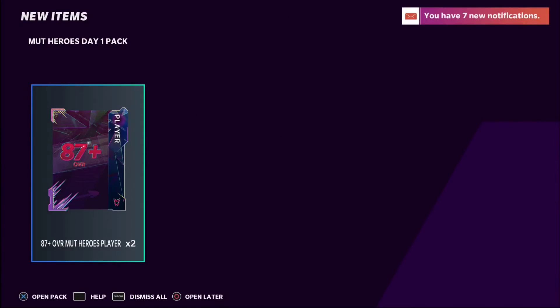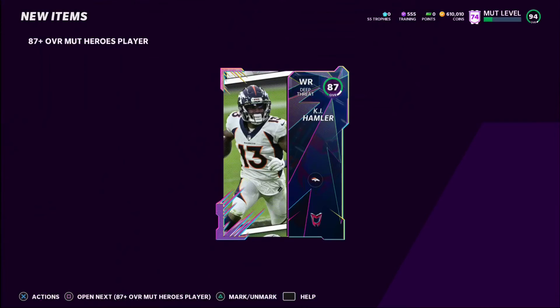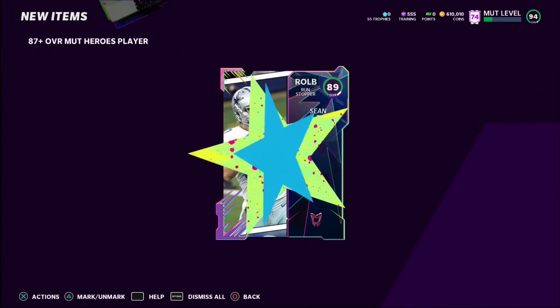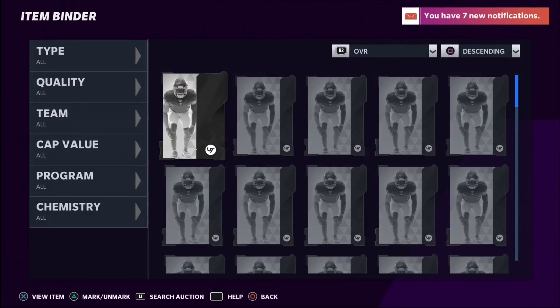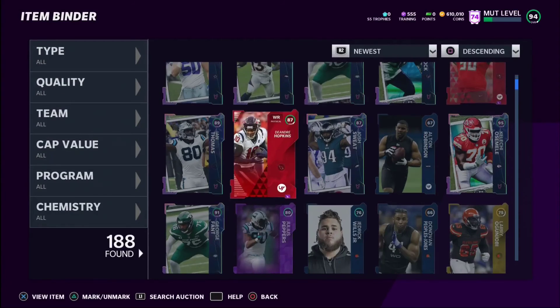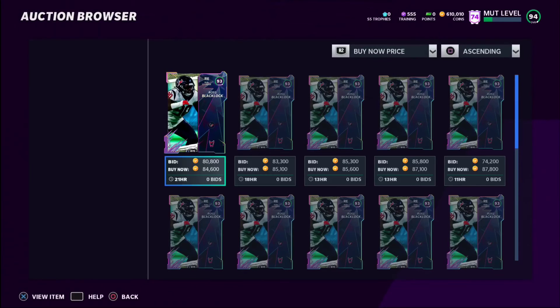We got the points on the account. Opening the Mud Heroes Day One Pack — it gives us two 87-pluses. Can we get a high overall? First card — an 87 KJ Hamler, not the best start. Can we get a 95 or maybe a 97? We get Darius Slay — 89 Sean Lee — I saw that card has like 82 speed so that's not a great card. But we got at least one above 87 so not the worst. These cards will probably sell for a decent amount; some of those 97s like Lamar Jackson are really good.